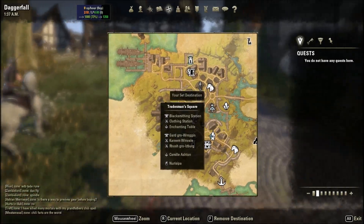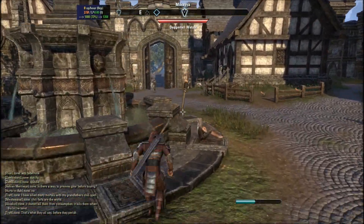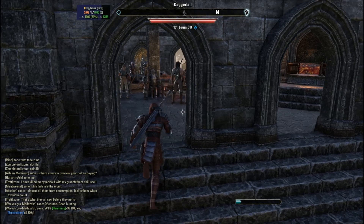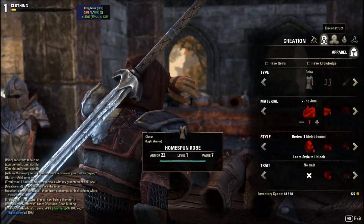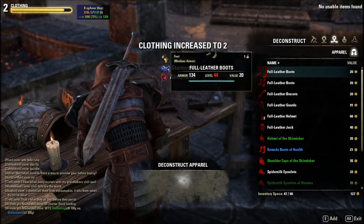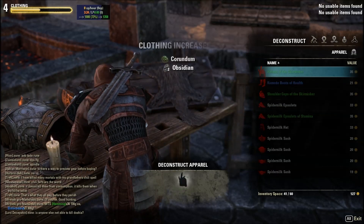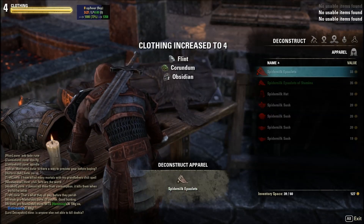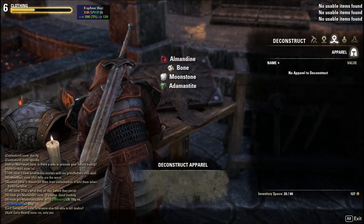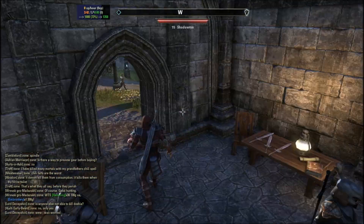Now I'm going to show you the clothing, just to show some examples that this does work and it's very efficient if you want to improve your skills in crafting. Here's the clothing station - let's deconstruct. One level, two levels, three levels, four levels, five levels - and look at that, I just went from one to six! That's a 35 minute farm giving five levels in the clothing skill.